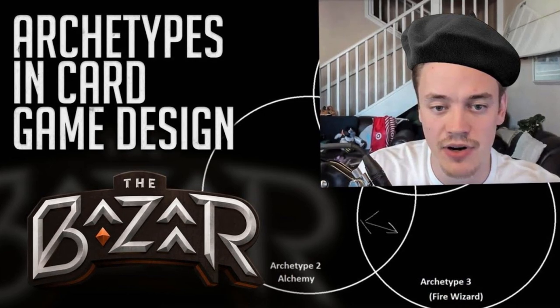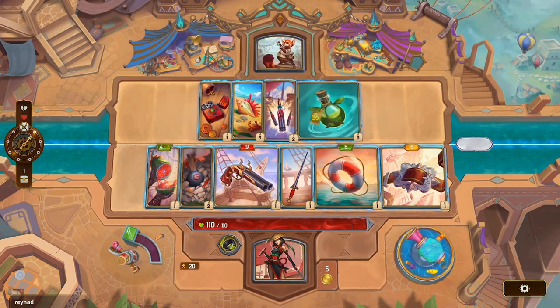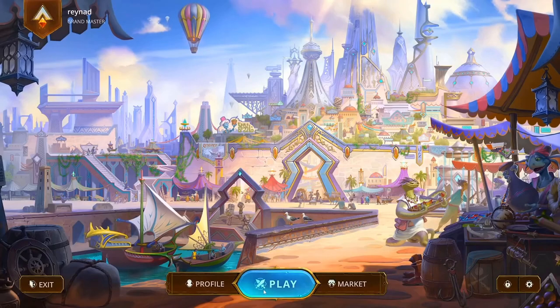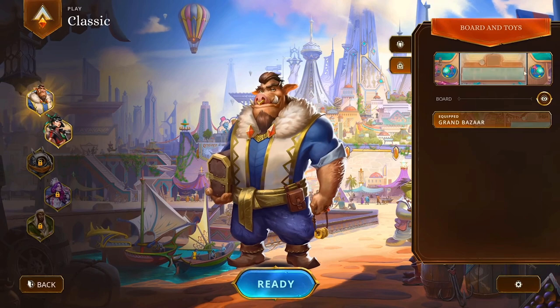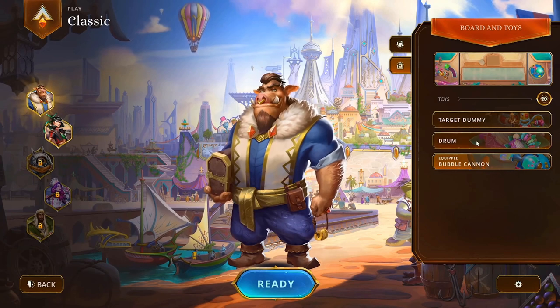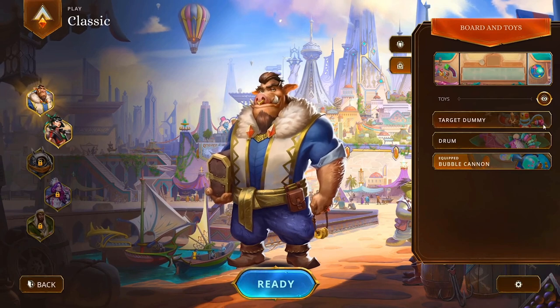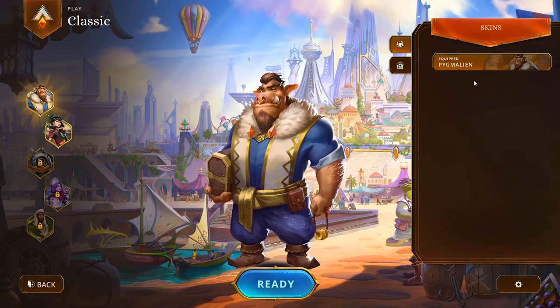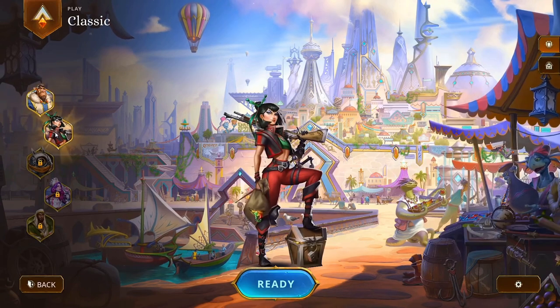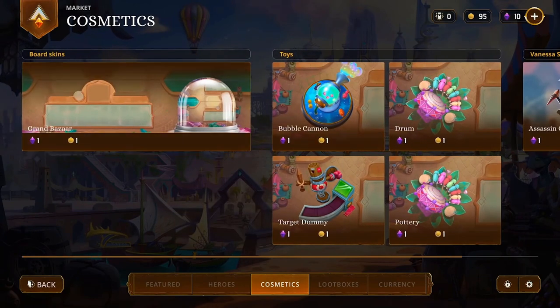Finally, the last thing I want to talk about in this quick breakdown is the user interface and homepage game client. There are a lot of changes to the client itself, but many of them were pretty good. Starting off with the homepage itself, we may actually get — Reynard didn't confirm this, he said no promises — but we may get a day-night cycle just on the homepage, not in the game. This was something from the original Bazaar concepts ages ago that many of us would find pretty cool. You may see it go from day to night depending on what time it is where you are.